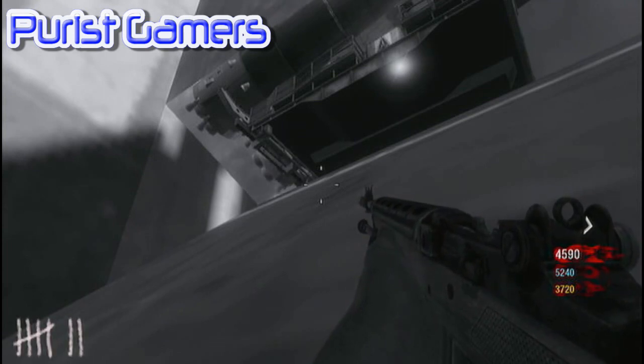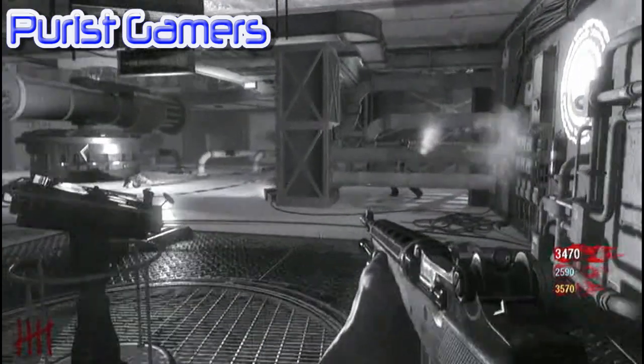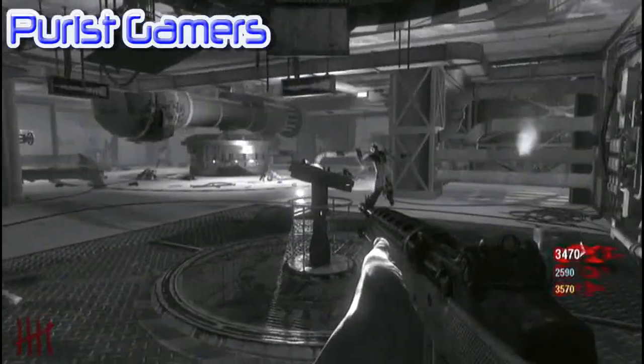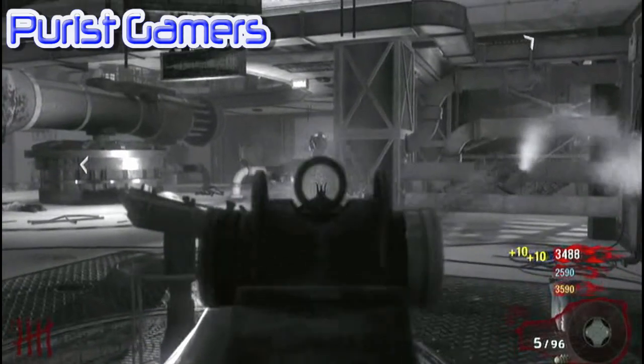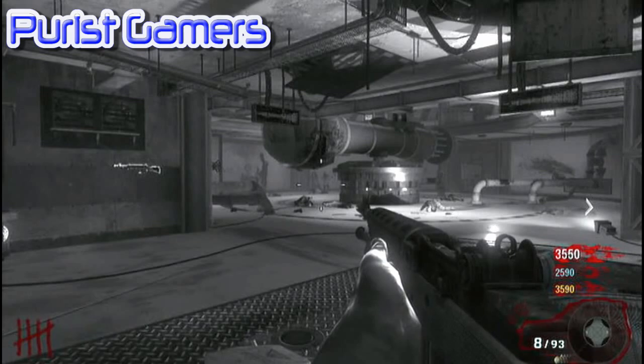The next thing I'm going to show you is from the other side where the zombies go. They don't come into the room that you're in — they will go into the spawn room and just run at the wall like a bunch of idiots. And as you can see, the zombies just run at the wall.